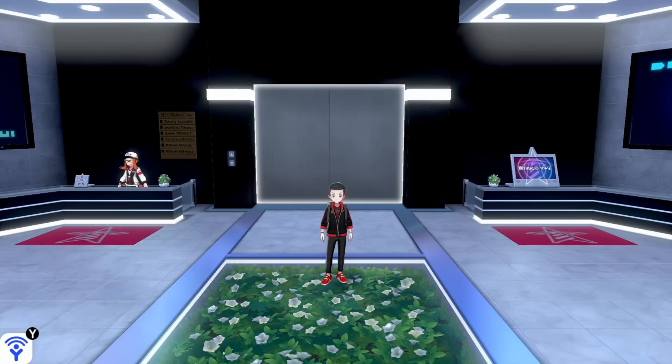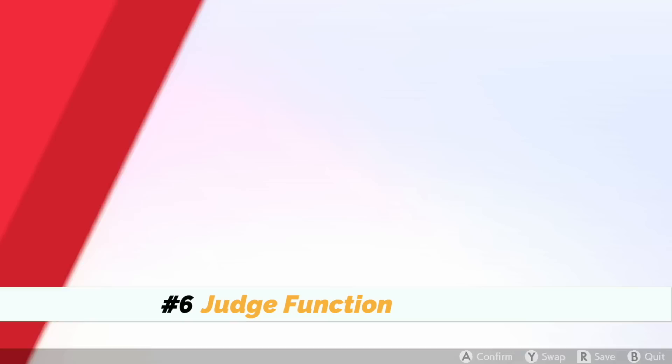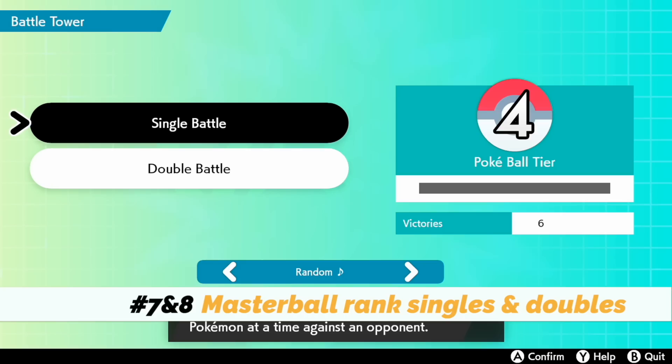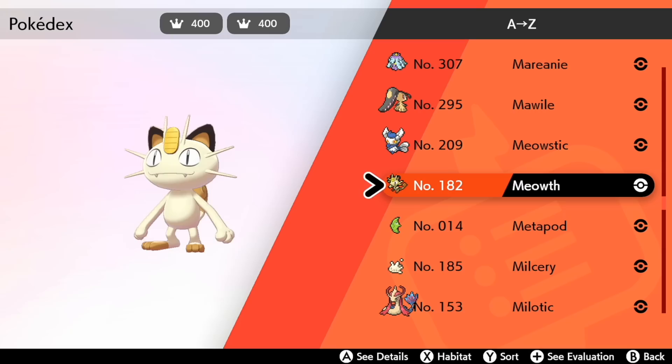Number six: get the Judge function at the Battle Tower. After defeating the first six trainers and defeating Leon on level three, you unlock the Judge function, which allows you to see the individual stats of any Pokémon on the Pokémon screen. Numbers seven and eight: while we're talking about this, go to the Battle Tower and get your rank all the way up to Master Ball rank for singles and doubles.